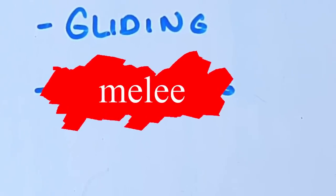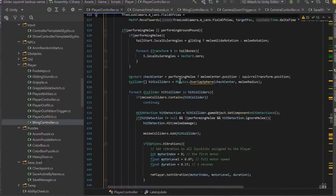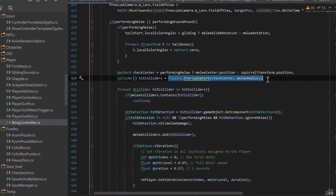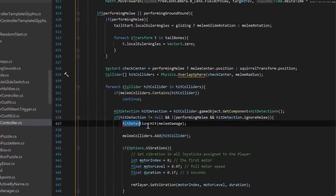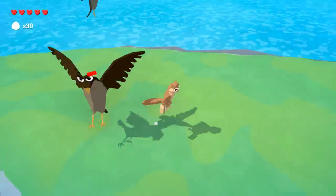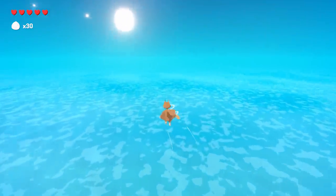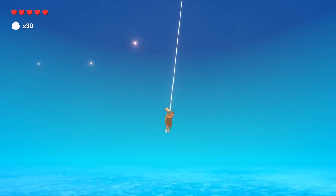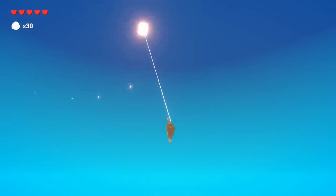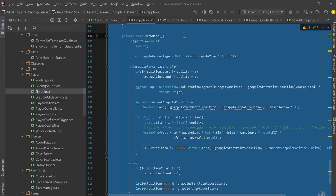Instead I put in melee combat. For the melee attack Walter spins really quick and I'm using an overlap sphere to detect any nearby colliders with a hit detection component. This melee attack felt way better because now players actually need to take some risk to defeat enemies. Talking about scrapped features, I also wanted the game to have grappling at first. Grappling was quite fun to implement and mess around with, however my friend felt it was too disconnected from the squirrel theme so I ended up removing it.